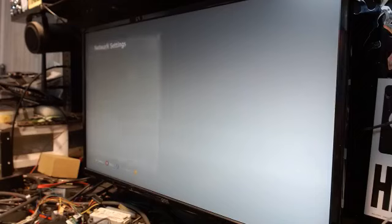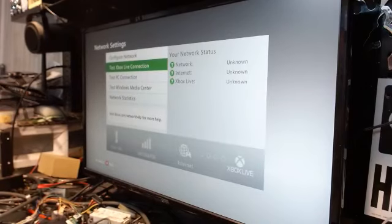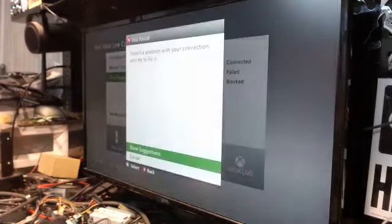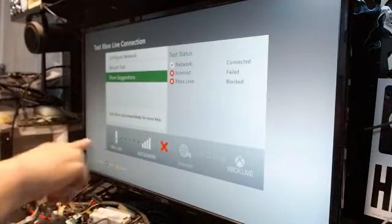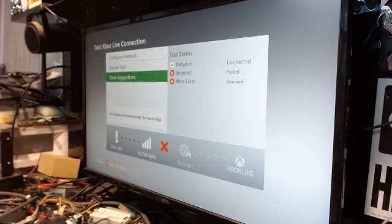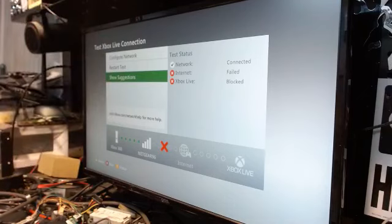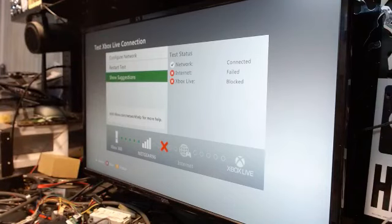You're going to get a check mark and two red X's — or two check marks, it doesn't really matter. We want to connect to your router — that's what we need to do. We don't need to worry about the Xbox Live test right now, because connecting without a stealth server is suicide for the KV. That's why those two have failed and are blocked. Once you get a check mark there, life is good. Then power off the system.